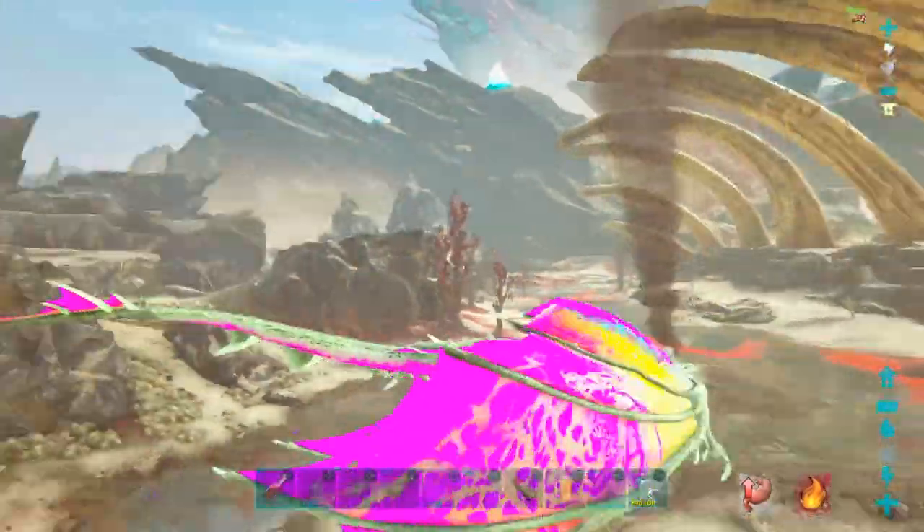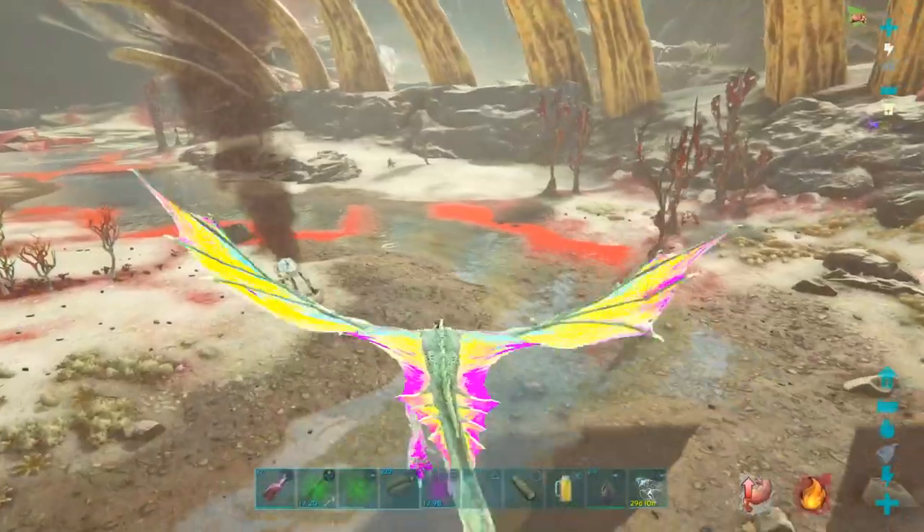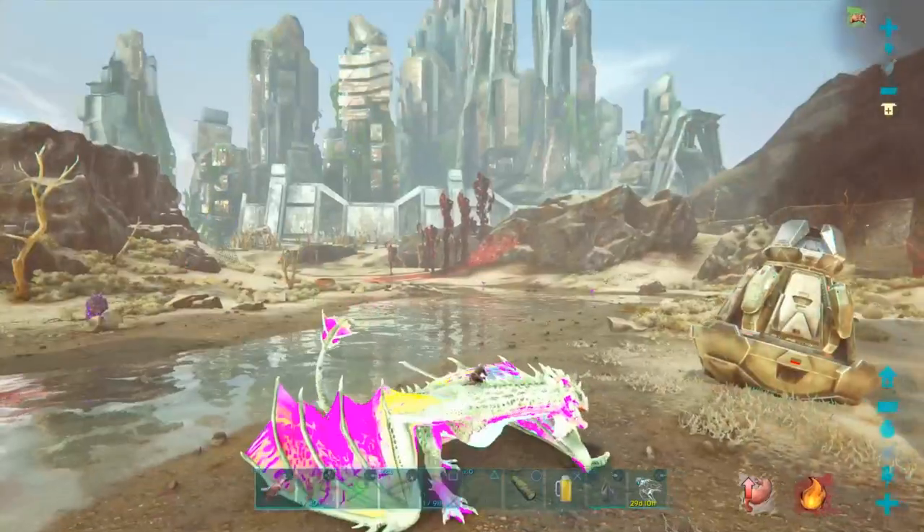First things first, what you want to do when you look for veins is also look for drops. Why? Because drops share the same spawn locations as veins. So if you despawn these drops, more veins will spawn.